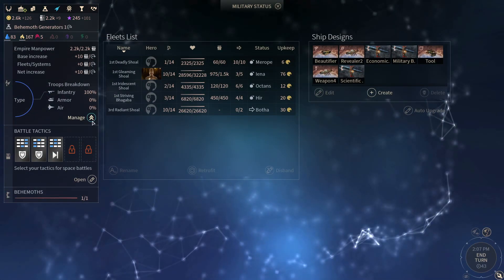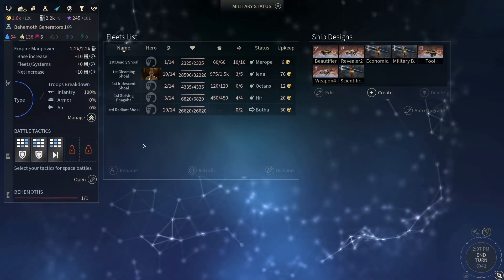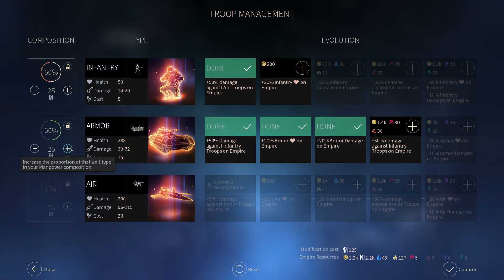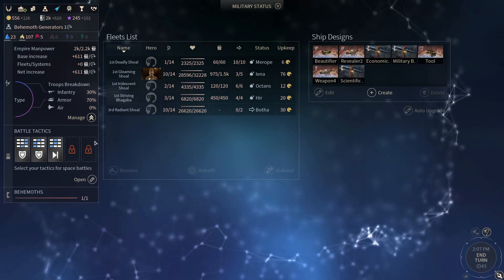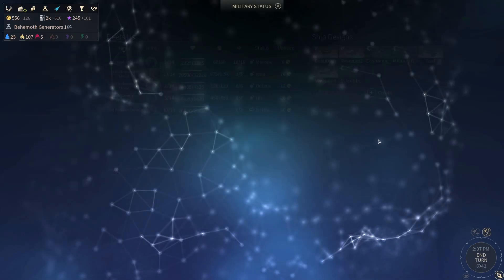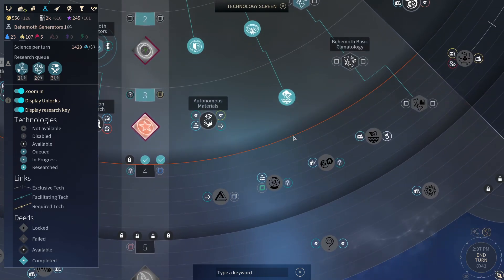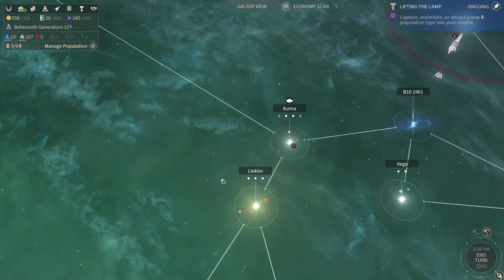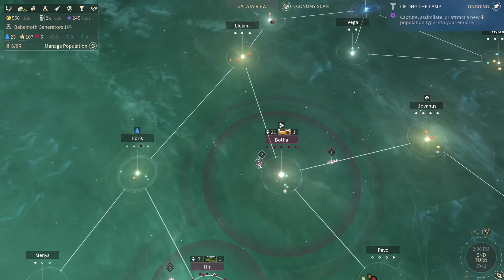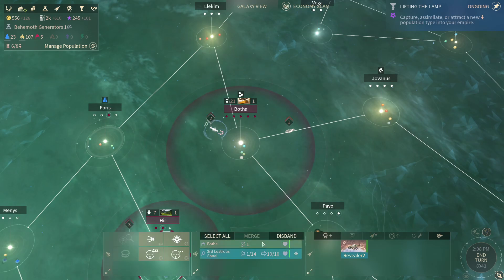They've got a bigger defense than I expected — I need to increase my power. I actually need way more tanks — 70 percent tanks — and increase my infantry strength as well. What I just did there massively increased my empire's power, holy crap. I need to scan more things, which I kind of can't right now. I'm going to work on Graviton research; behemoth generators are on their way. Here's a revealer — that's a Lumaris ship.